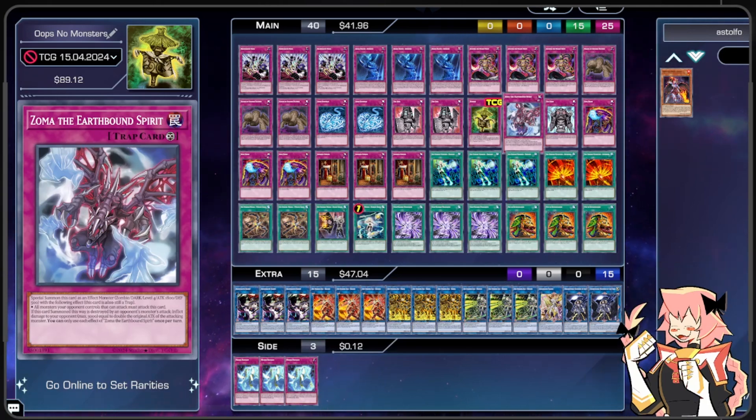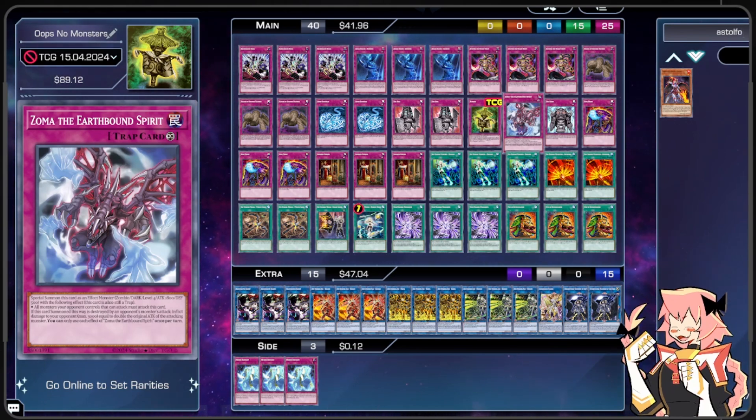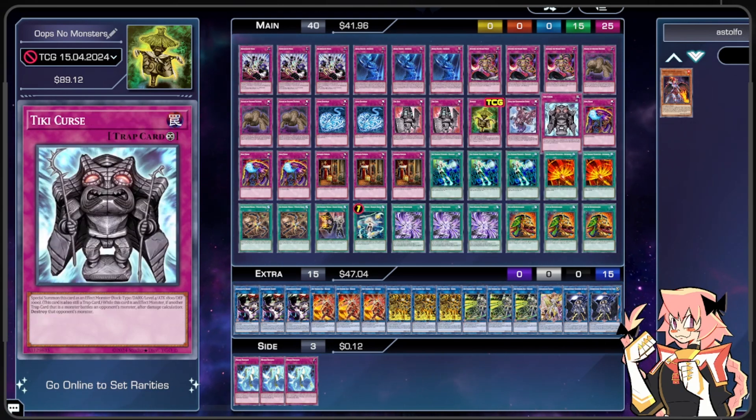We're on one Zoma the Earthbound Spirit — a slight upgrade from the original Zoma. It special summons as an effect monster with 1800 ATK and 500 DEF. All monsters your opponent controls that can attack must attack this card. If this card is special summoned and destroyed by an opponent's monster's attack, inflict damage to your opponent equal to double the original ATK of the attacking monster, up to 3000. It's a way to get some cheeky burn — your opponent has to attack Zoma, protecting your other trap monsters. And if you need to deal with a big monster your opponent summons, you can force them to attack into it.